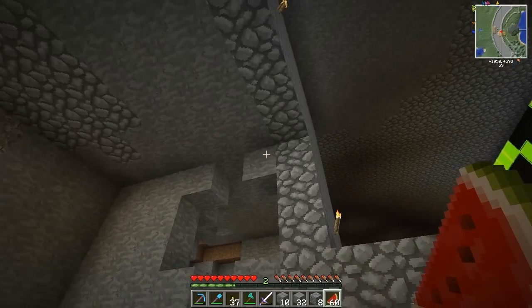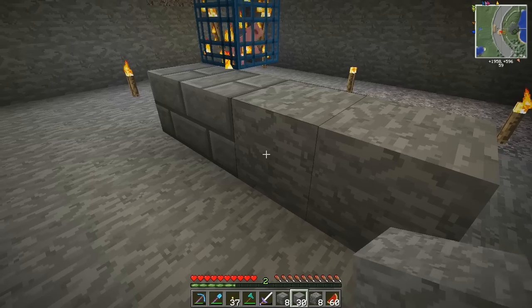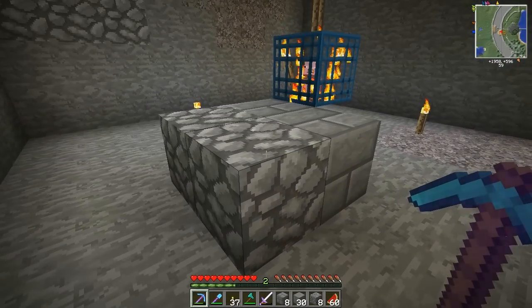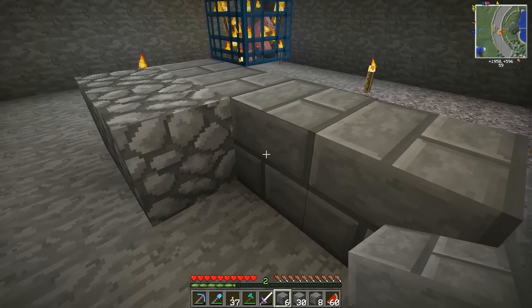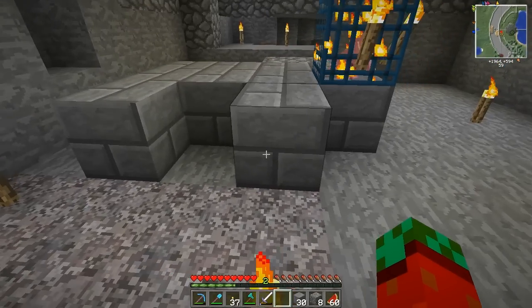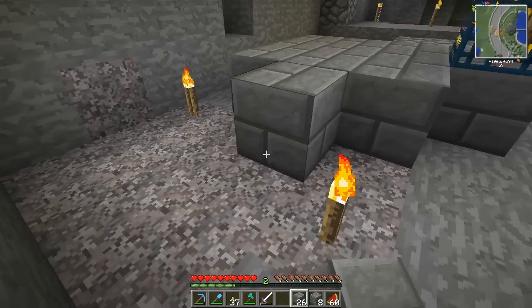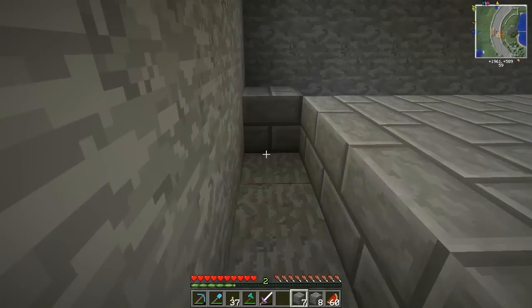Basically all it does is in a 9 by 9 by 6 high volume, it will over time convert — oh no, that's cobblestone. It will convert cobblestone and brick stone into their mossy variants, and the brick will also, with a chance of 30%, become the cracked brick. And that's what I'm gonna wait for. I'll just put some of those down like this so we'll have a great chance of actually converting some of these blocks.